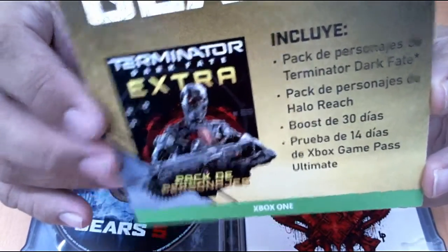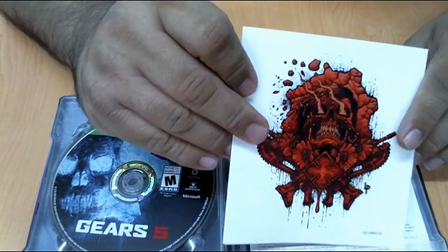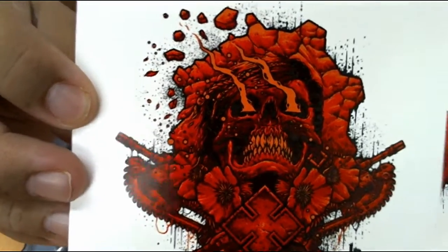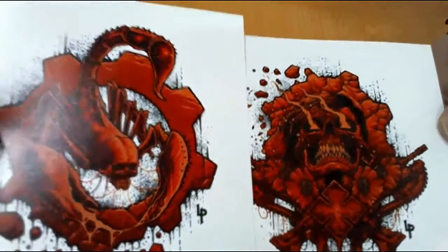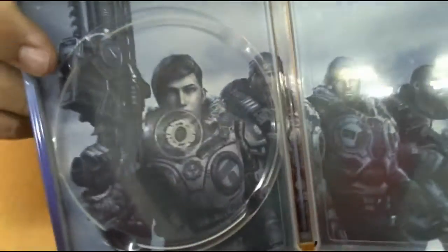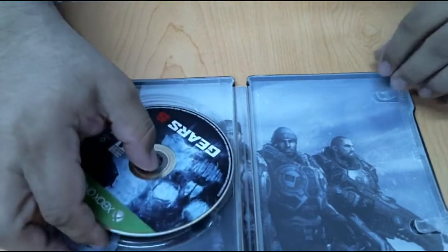Ojalá, como vieron en el otro video que subimos, en el trailer revelación de Dave Bautista, que va también a estar disponible este mes. Estas son unas calcas, están bien. Yo pensé que iban a ser de las típicas, las que traían los emblemas o los augurios de Garboa, pero se ven muy bien. Este Scorpion se ve por madre, está bonita la calca. El disco también trae arte en el background, lo cual se agradece. Está bonita la caja metálica.